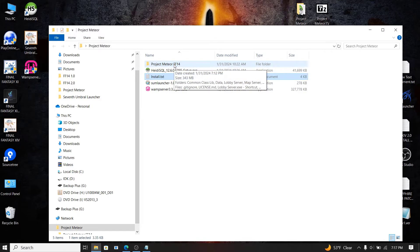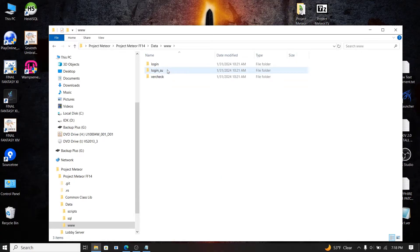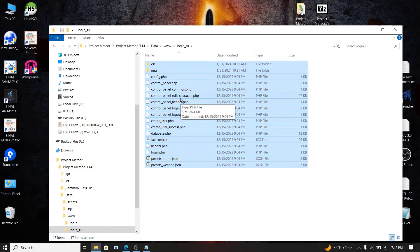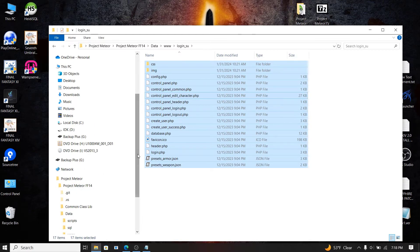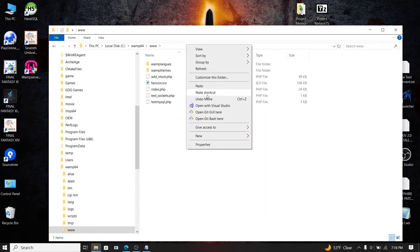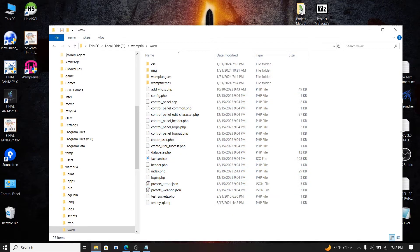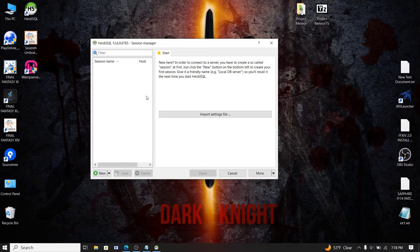Reopen your Project Meteor folder, go to the data folder, then to the www folder, then to the login_su folder. Press Ctrl+A to select and copy every single file in there. Next, find your WAMP install on the C drive, open wamp64, go to the www folder, and paste all of those files there. When it asks to replace, just replace. Once done, you're finished with that step.